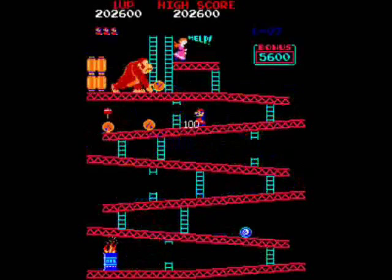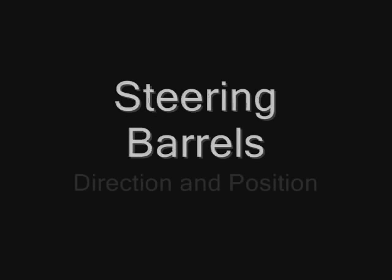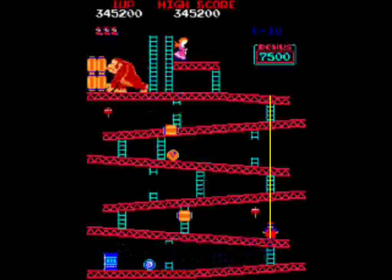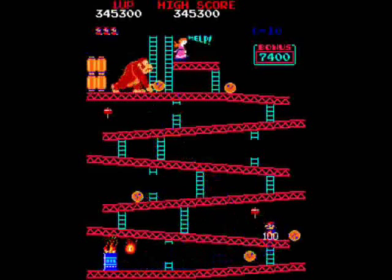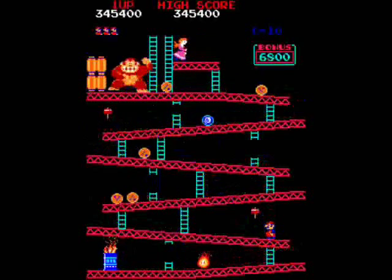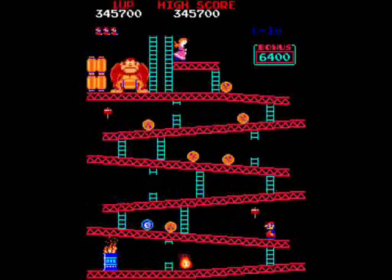Sometimes you can snag 100 points while running to the ladder on the right, or jumping over at the right time. A couple of things to understand about steering barrels: one is that the direction of the joystick is what actually controls the barrels and not the movement of Mario. You could be jumping left and then hit right while you're in the air to control a barrel on the right. You could be on a ladder and press left or right to control barrels, as well as just running left or right on a girder. Also, being on the exact same horizontal position as a ladder — even if it's two or three girders up — will basically still steer the barrels as if you were controlling them.